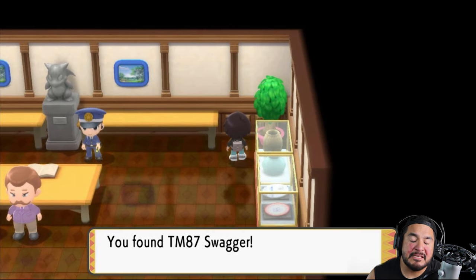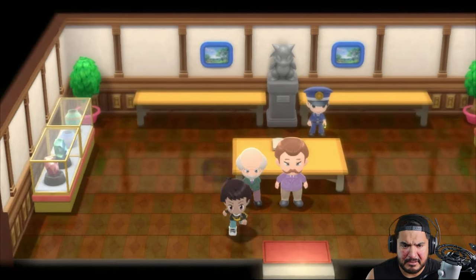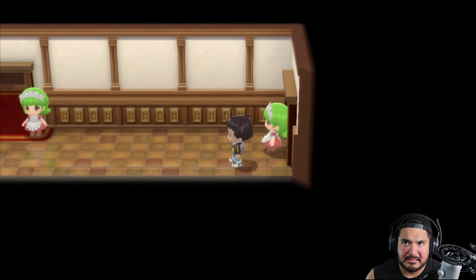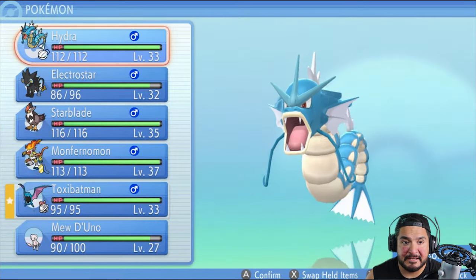Here we found ourselves a TM87 Swagger — not Jack Swagger, but Swagger. And as many of you guys already know, that right there severely confuses your opponent, but it increases its attack a lot. Like, a lot a lot. Like, catch these hands a lot.